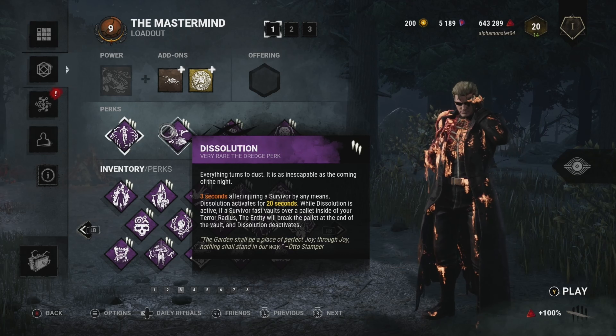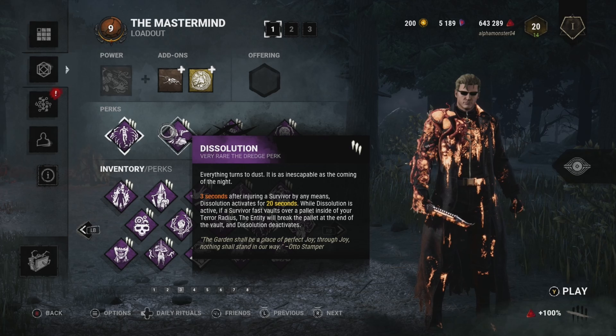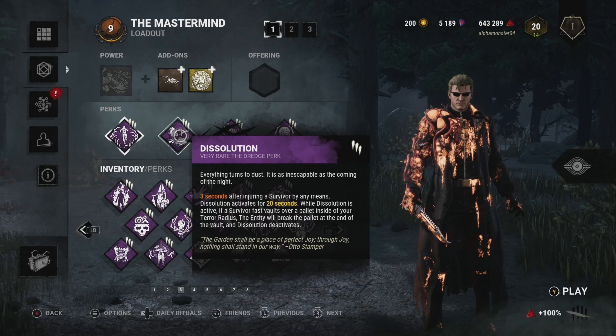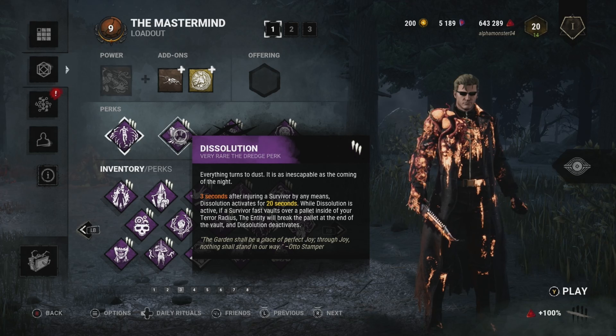To kind of fix that, we have Disillusion — pretty much 3 seconds after injuring a survivor by any means, Disillusion activates. While active, if a survivor fast-vaults over a pallet inside my terror radius, which is 40 meters — bigger than most killers — the pallet will break at the end of the vault, and the perk deactivates.